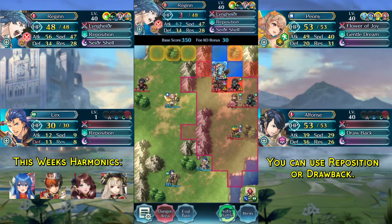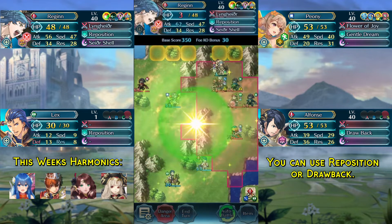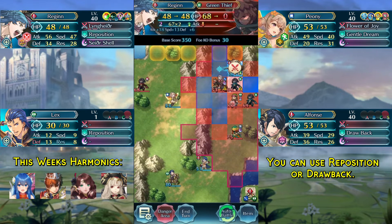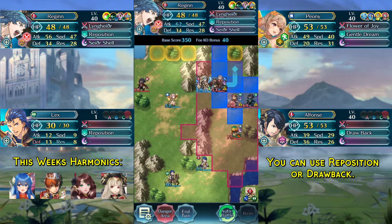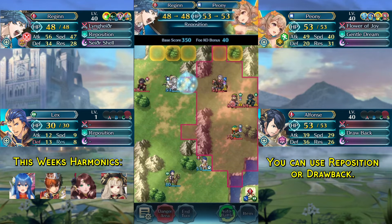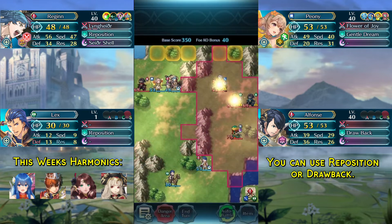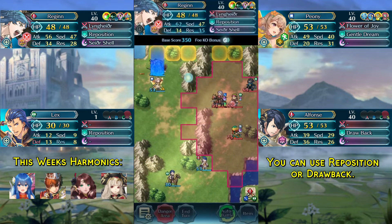Now we are at low HP, so Pass doesn't work anymore. We need to use the elixir to get back into Pass range, and now we can simply kill this green thief and then use Pass again to move past Dussel. We dance our Regan and then use Regan's Reposition to get Peony out of the way of Dussel. We end turn, and then simply kill this red thief over here.